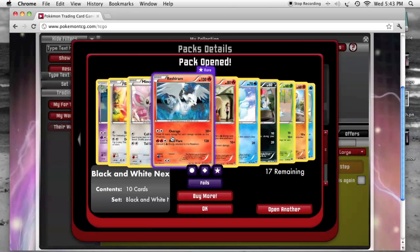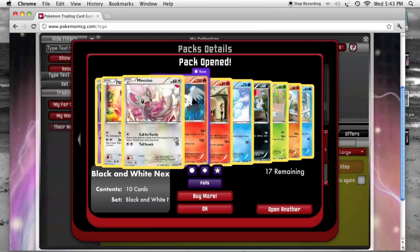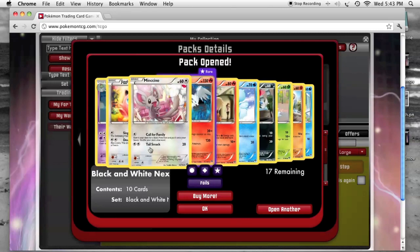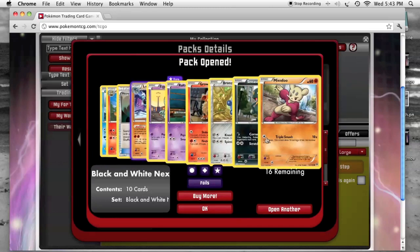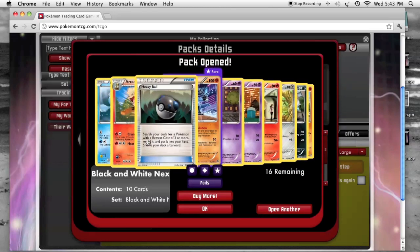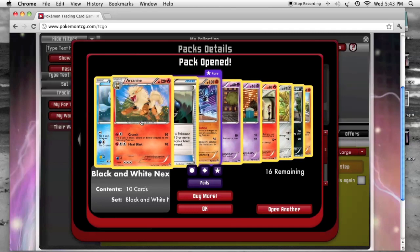Easy to trade away since I have a playset. Call for Family Cinccino, which is great because I can't wait to play Cinccino Bear Deck again. Moving along, we've got Lucario and Heavy Ball. The Arcanine that won me my pre-release.